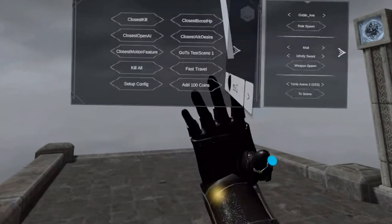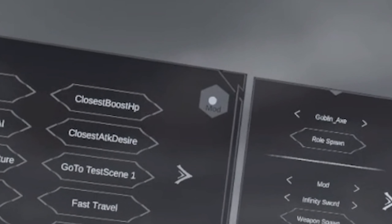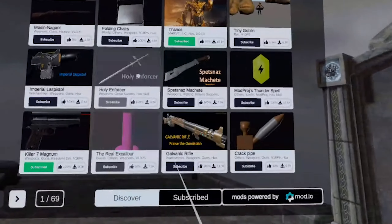You can open the cheat menu by looking at your right hand — you see this yellow dot here. Just click it and you have your cheat menu. If you click on Mods up here, you're going to get the website page with all the mods.